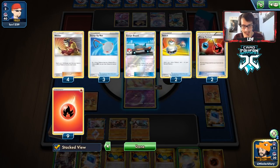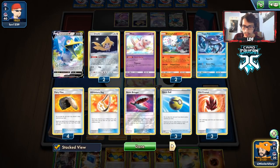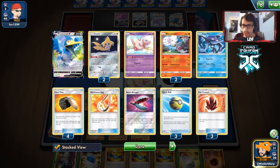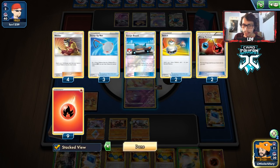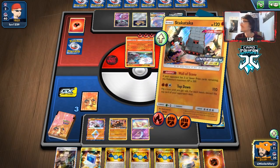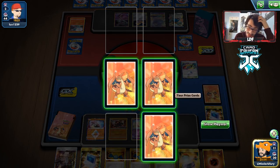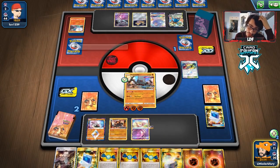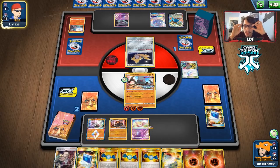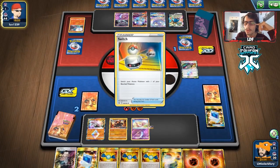We consider trapping Zacian but they have two switches so that won't work. If they were out of switches I'd trap Zacian since they have no Welders left. We go for Top Down for the meme - double heads. We don't even get a single heads. It just wasn't meant to be. Looks like that's game against this Blacephalon deck - and there it is, Baby Blacephalon GX takes the win.